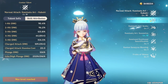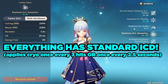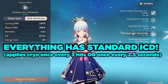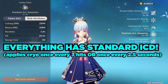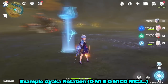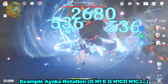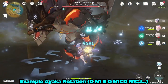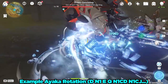Everything in her kit — normal attacks, elemental skill, her dash when it applies cryo, and her burst — all have standard ICD and their ICDs are all independent of each other. This makes Ayaka an extremely good cryo applicator, especially against things like the Abyss Hydro lectors and the Electro Abyss tall guys. She's very good at breaking elemental shields. Here's a quick demonstration of a typical Ayaka rotation with the Mistsplitter's Reforged — dash in, use LMB, elemental skill, and then do her stuff.